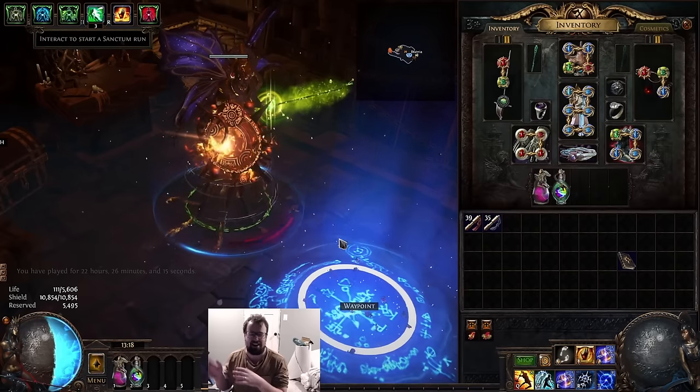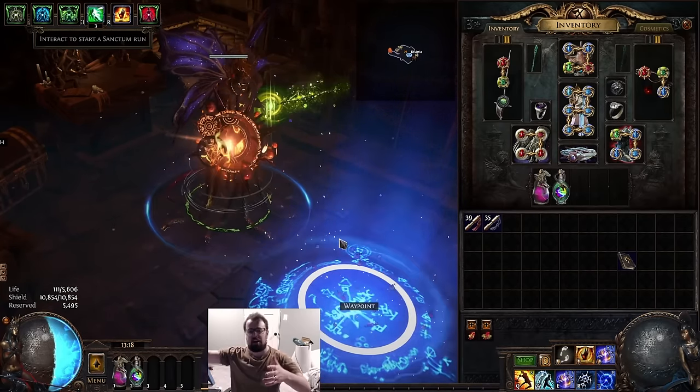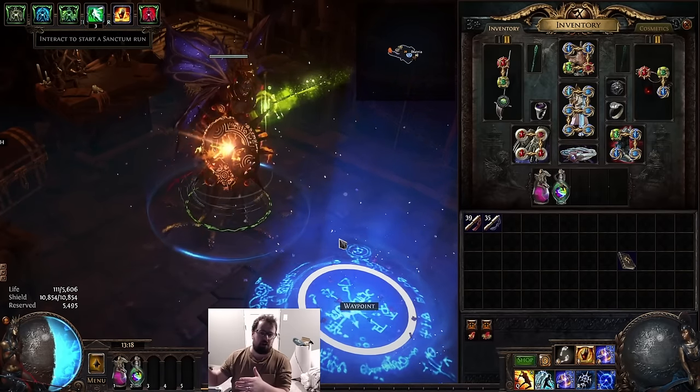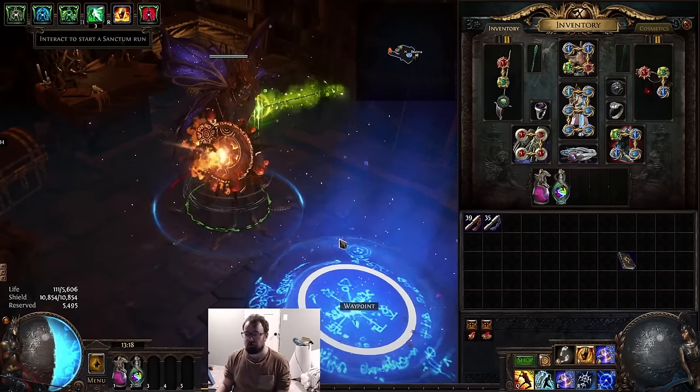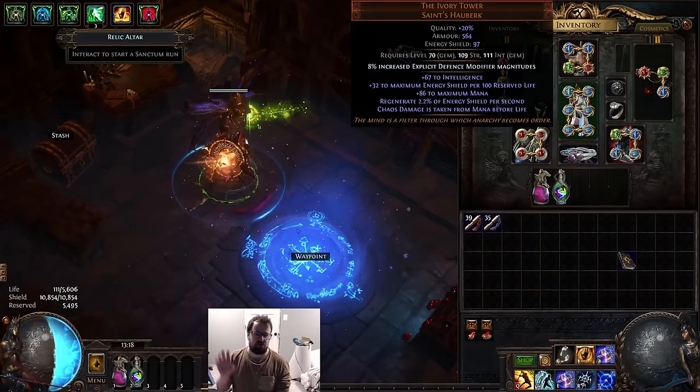I decided I would rather make a day two video with this setup rather than go straight to the tri-stack. I have pretty much all the gear for tri-stack, but I wanted to do this first — just to give you guys a showcase. If you don't want to play mines or do my tri-stack setup, you can still upgrade the normal spellblade energy blade inquisitor and it can be quite strong.